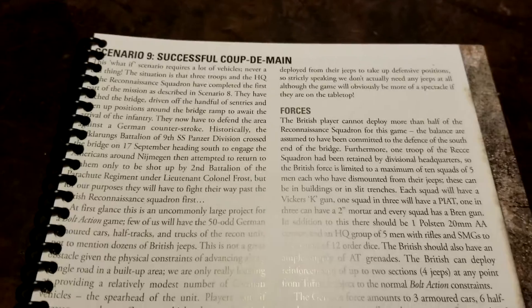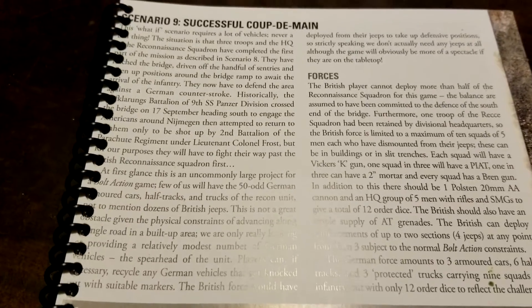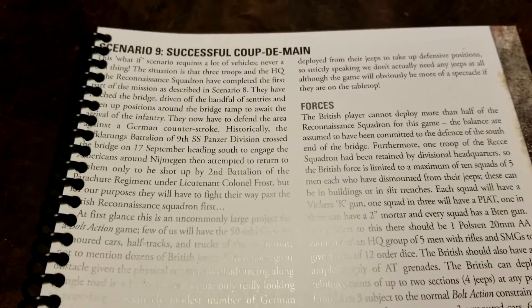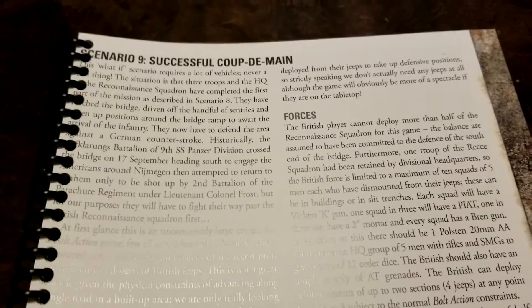Welcome back to some more Bolt Action and our continuing coverage of the Market Garden campaign book. The next scenario in line is number nine, called 'Successful Coup de Main.'